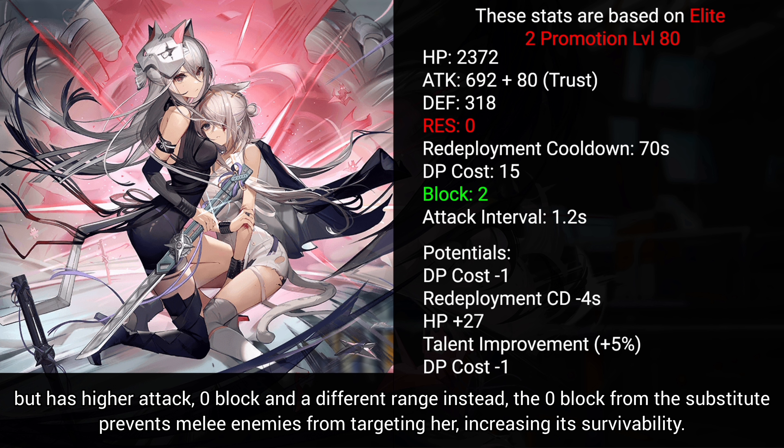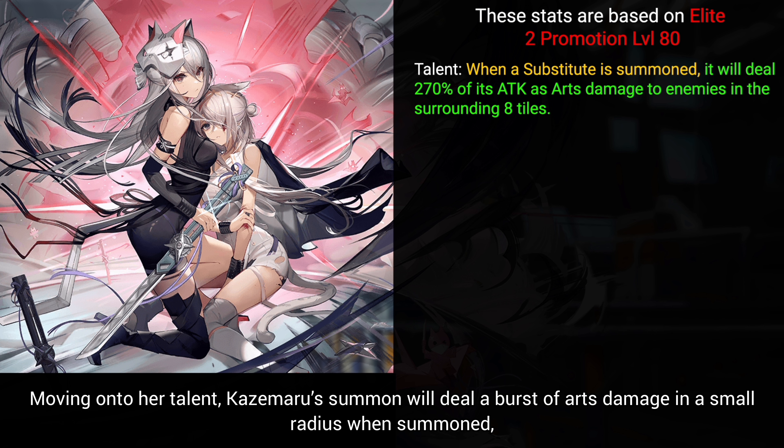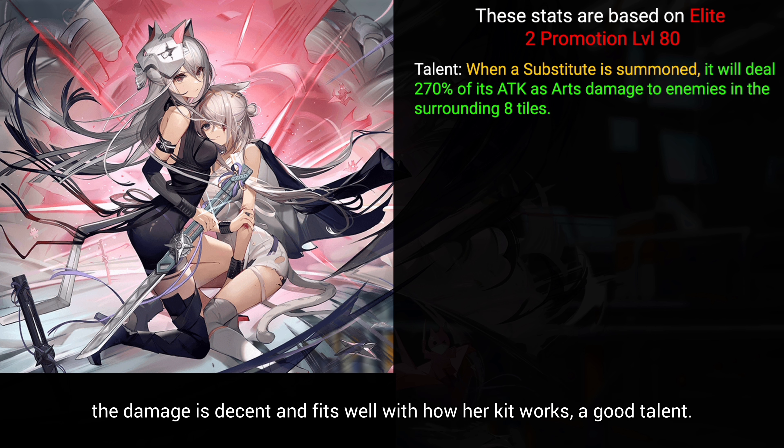The 0 block from the substitute prevents melee enemies from targeting her, increasing its survivability. Moving on to her talent, Kazemaru's summon will deal a burst of arts damage in a small radius when summoned. The damage is decent and fits well with how her kit works — a good talent.